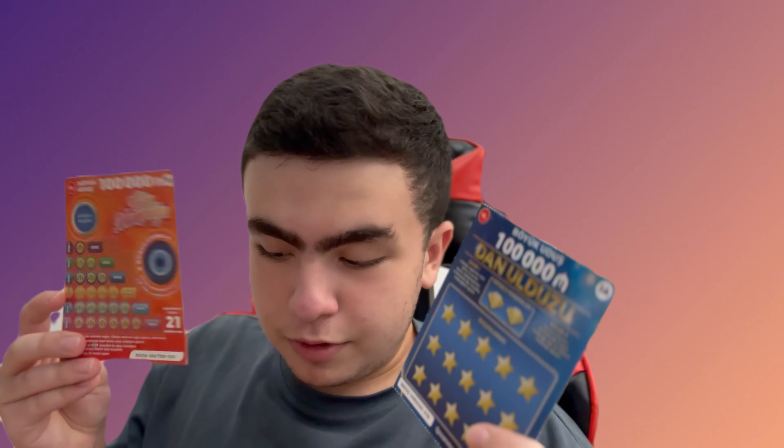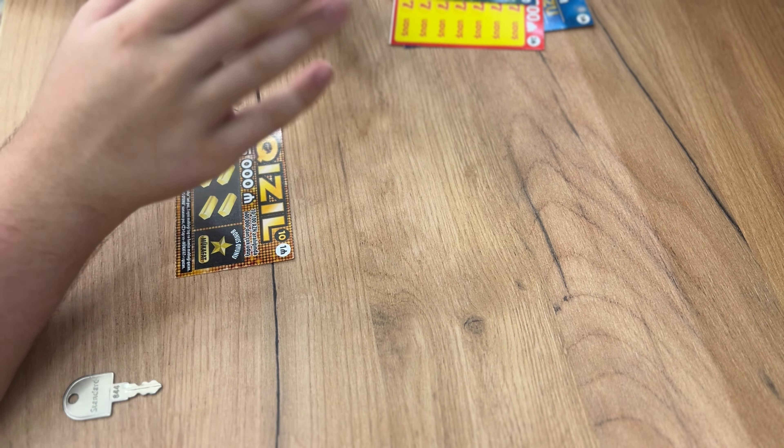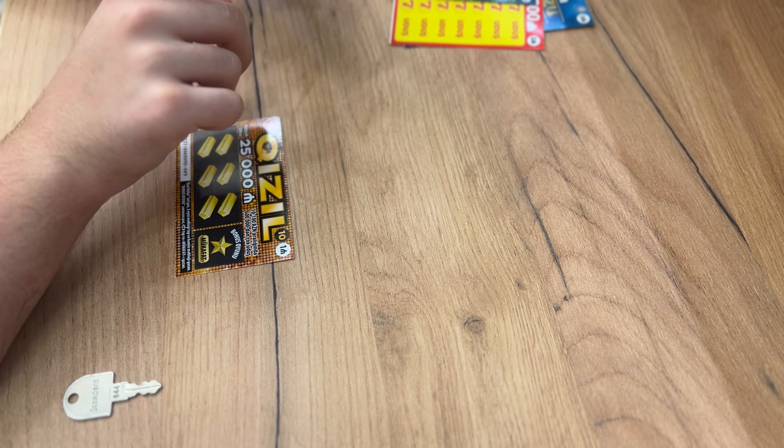We have two tickets of one monat each — one dollar each. The second ones are two dollars each, and the big ones are five dollars each. Let's start with the one monat tickets. The instructions say we just need to scratch these and if we get the same number we win the money that is written.